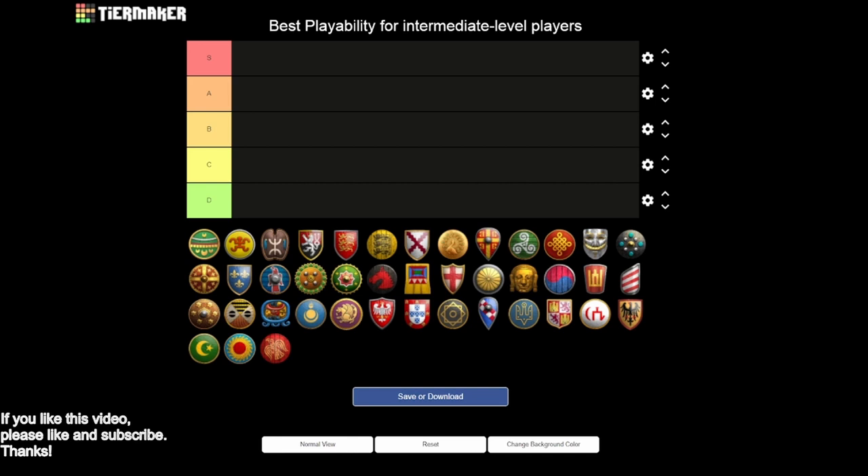Getting into the criteria: at the intermediate level, I'm thinking about a few things. Passive bonuses - especially ones active in dark age - are really valuable. These are boosts to your collection rate, things you get for free without having to adjust your build much. Bonuses that require you to really adjust your build order are more difficult to play at intermediate level, because you're having to do very different kinds of build orders and really need to practice with those civs.